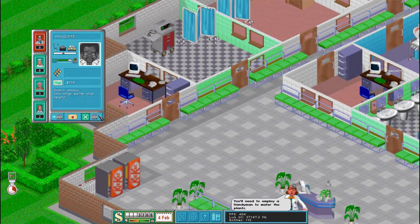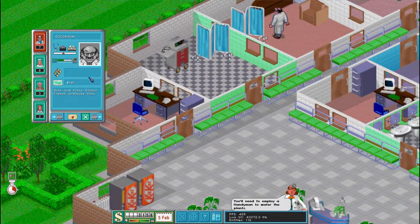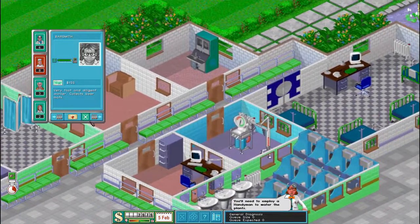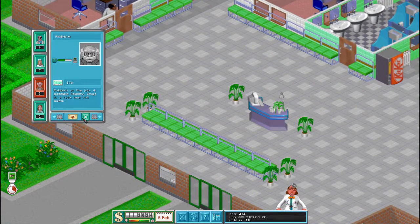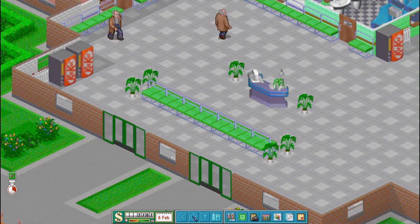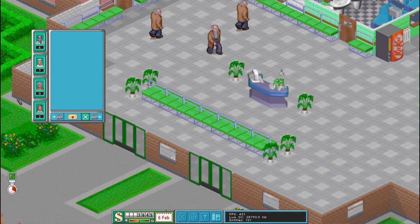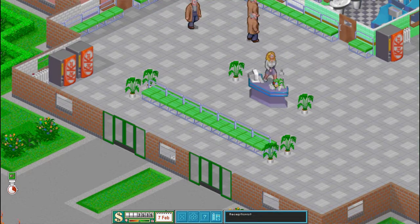So what staff do we have available? Do we have anyone else? We've got one psychiatrist, and he's going to be good for our GP's office — that's all we're going to hire for now. She's a good nurse, so we'll have her as well. We're going to just get the three handymen that are available, because we're always going to want more handymen — it's a big hospital. And then we're going to want the best receptionist we can have. We are ready to rock.